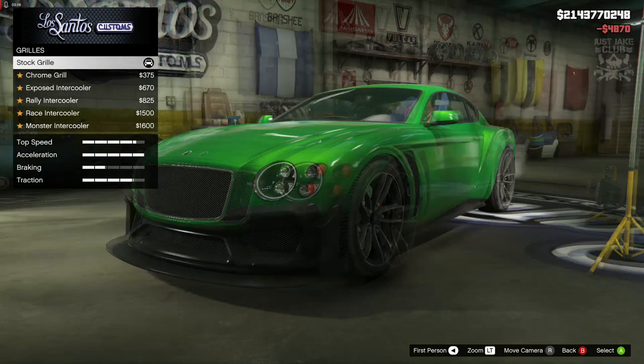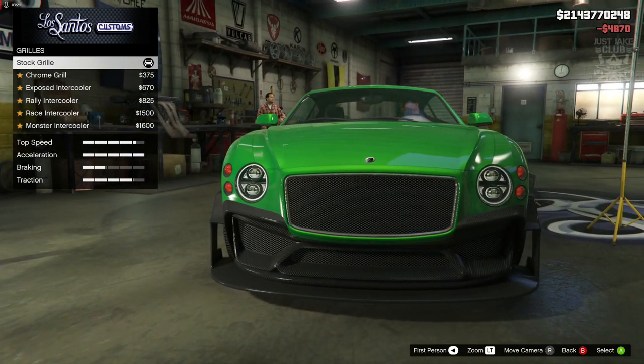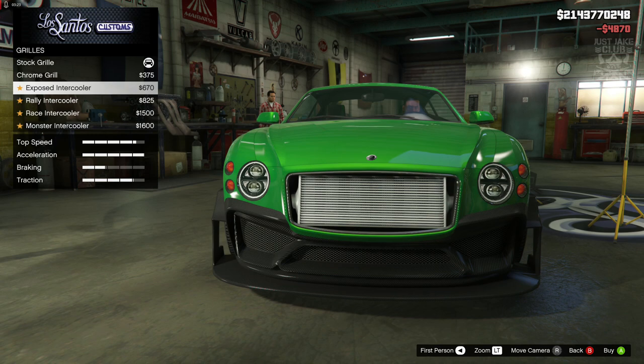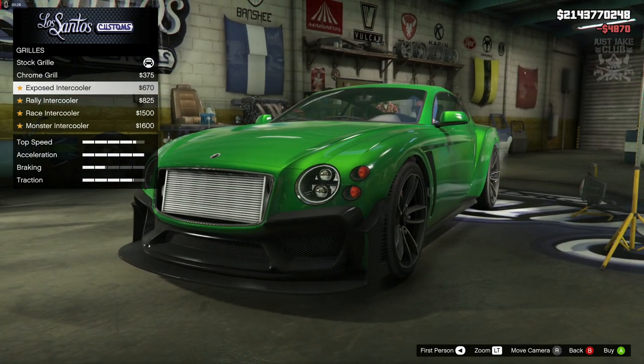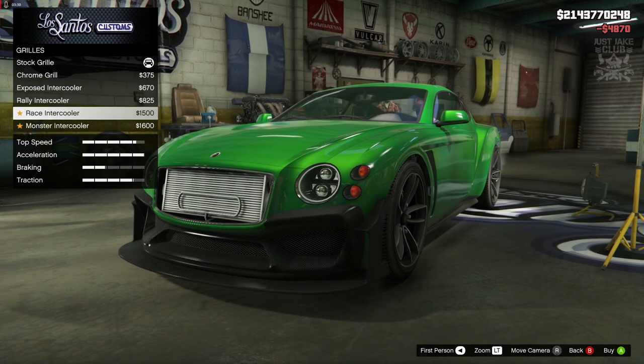Next we're going to move to the grille. The stock grille actually looks quite nice, but we're going to go with the chrome grille. Then we've got the exposed intercooler — that looks insane on a car like this.